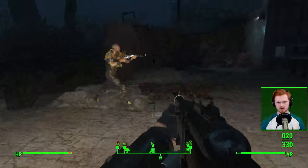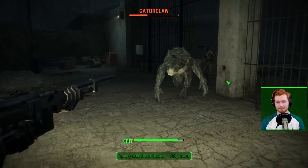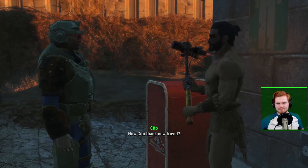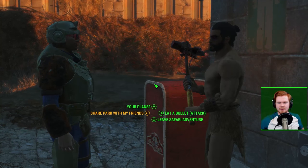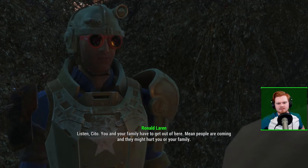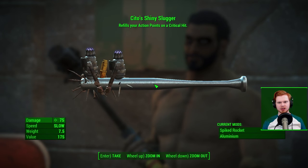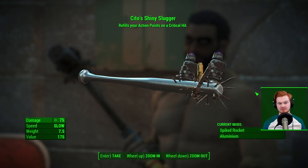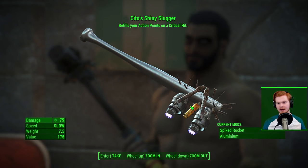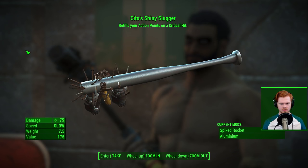Once you finish the more specific objectives, your final objective is to clear the entire zone of gator claws — you'll have 20 or so to kill. After you've done that, Cito will talk to you and say thank you. This is the point where you need to tell him either to leave or to stay and cooperate with the raiders. I believe you have to pass a charisma check to convince him to stay. But either way, you're going to get Cito's Shiny Slugger. As you can tell, we're dealing with a very slow but very powerful melee weapon — a bat — and 75 damage is just the base damage.